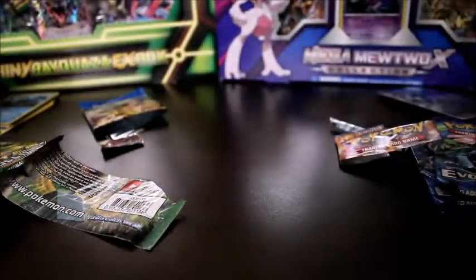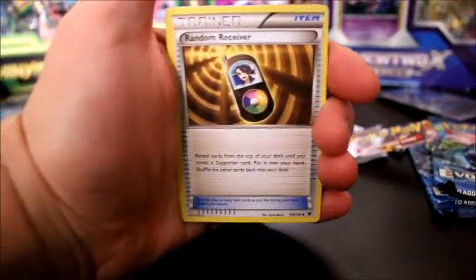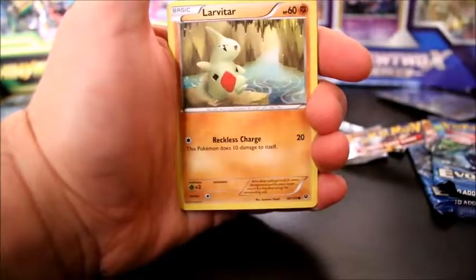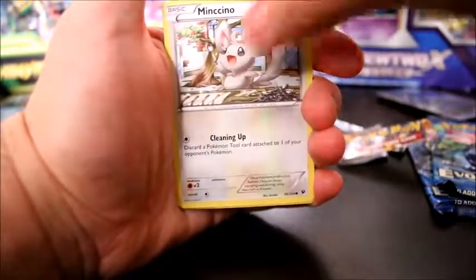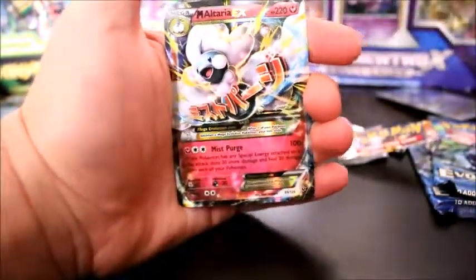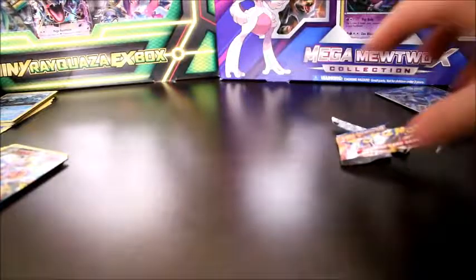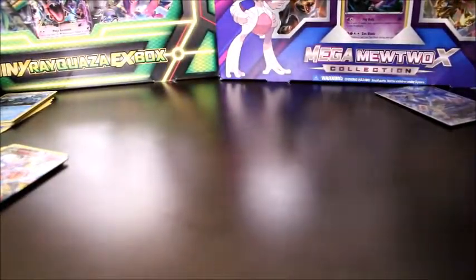Moving on to the Fates Collide. Code card there, guys. Starting off with a Random Receiver, Audinö Spirit Link, Wigglytuff, Fermi, Carbink, Larvitar, Diglett, Meowth, Reverse — and our rare is the Mega Altaria EX. That's like our fourth one we've actually pulled from this set. One that we don't need. I think we only need one more to complete the set. It'd be nice if that was it.